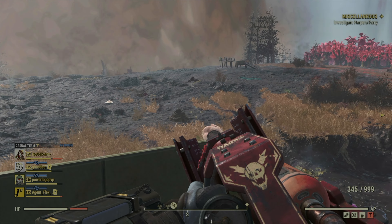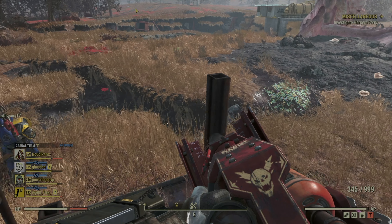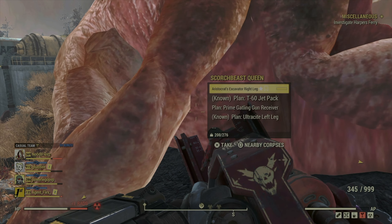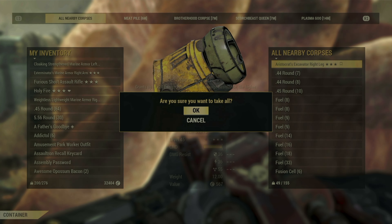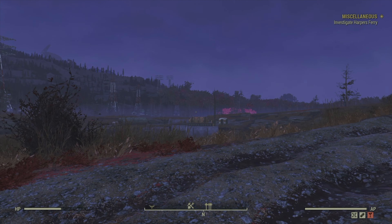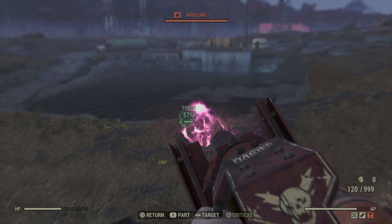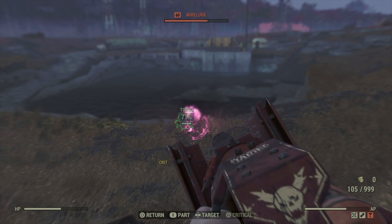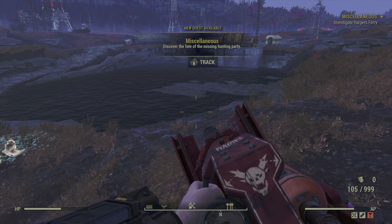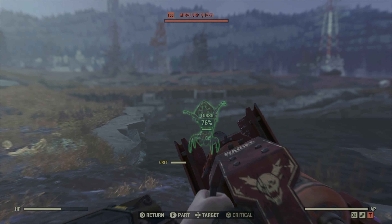I want to take you to another very powerful enemy, and that is the Mirelurk Queen. She's going to move around a lot — closer, further away, side to side — and she's also a ranged attacker. So it's a good demonstration of the functionality of the Cremator against this particular type of enemy. This weapon gives you a decided advantage over the Mirelurk Queen because she is a ranged attacker, and now you are as well.